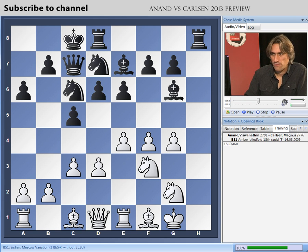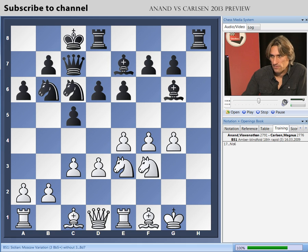And now Knight e3 from Anand. Carlsen is just kind of straightening himself out and may be preparing to play d5 - that's a possibility. White would love to be able to push on with f5, but of course that would open this diagonal. So after d5, at least, that would open it. White has to be very, very careful in this position.